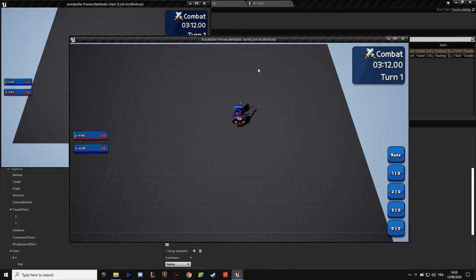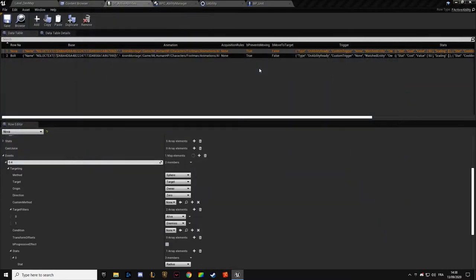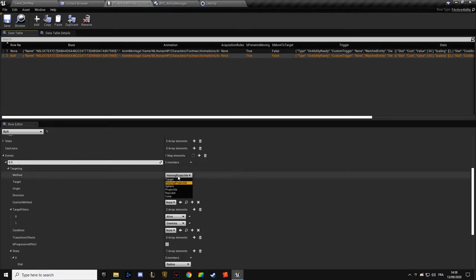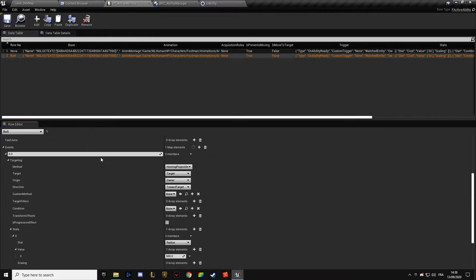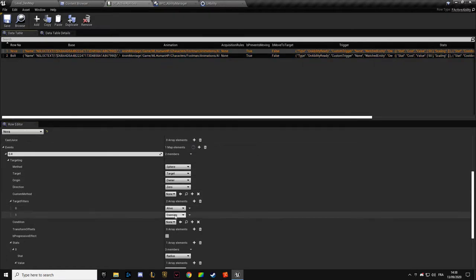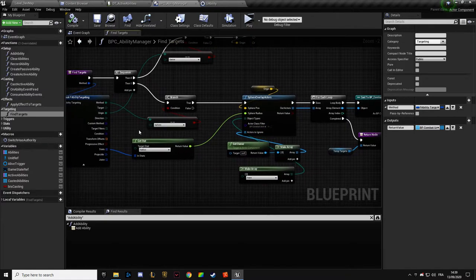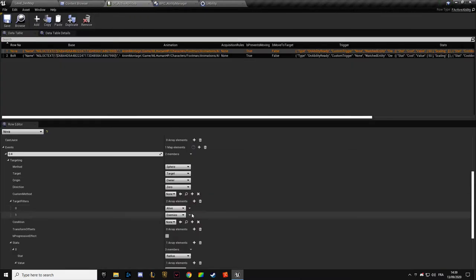Works. So now that it's working again, we can go back to our Bolt. So it's a homing projectile towards our target. The origin of the projectile is going to be our cells, and the direction is going to be towards the target. Target filter — we don't want any, like in the Nova. We're not even checking this yet, so we don't care for that. It shouldn't have any filter here.